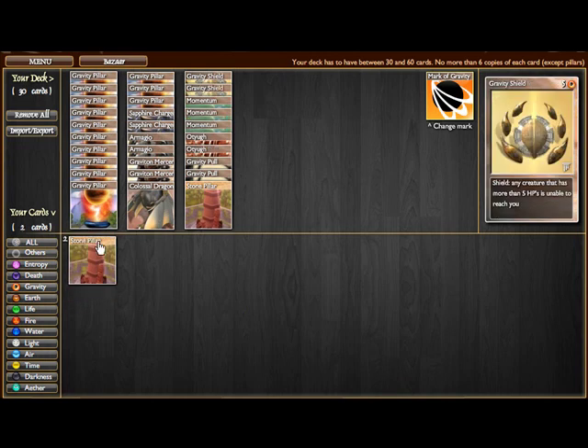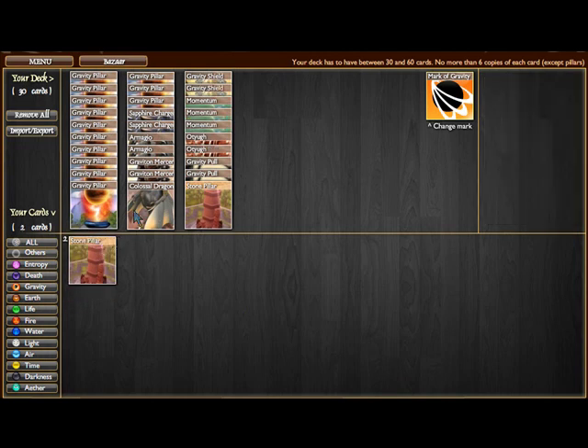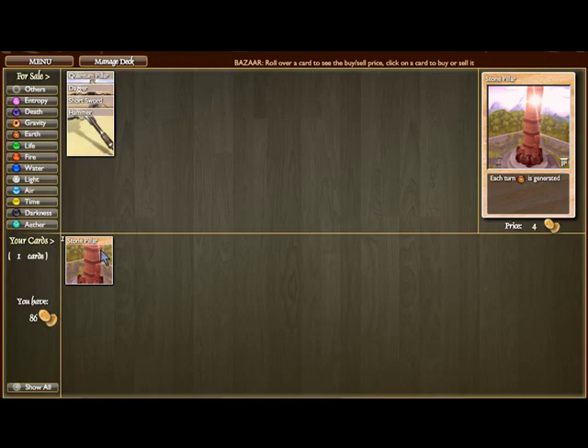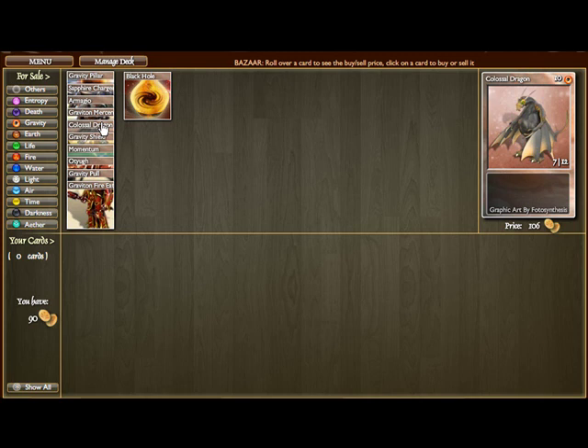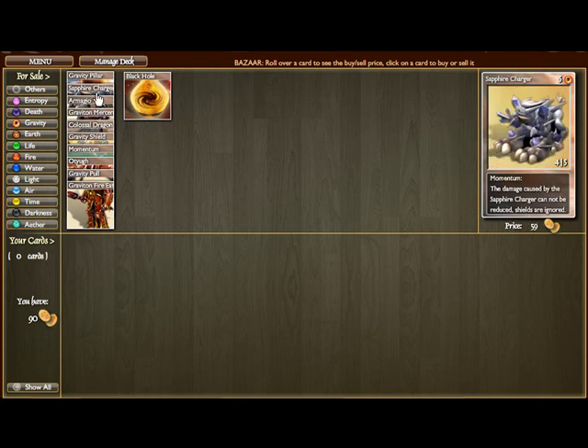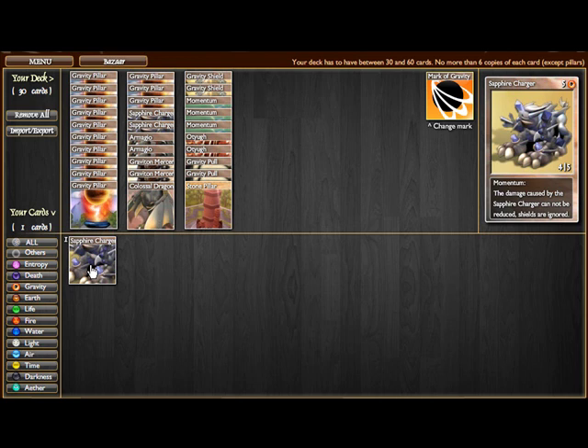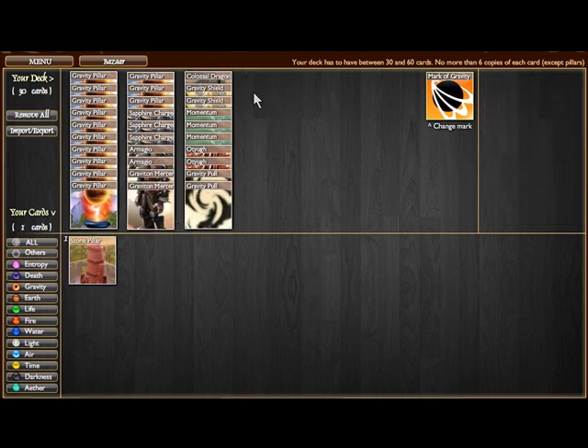Take out the two stone pillars, add those, and what you're going to do now is add another sapphire charger. Sapphire chargers are definitely one of the best gravity cards they have to offer. Even though its attack is weak when it's unupgraded, that momentum will save you so many times.